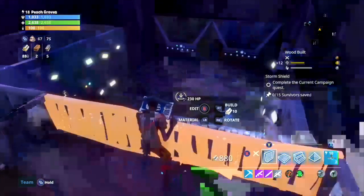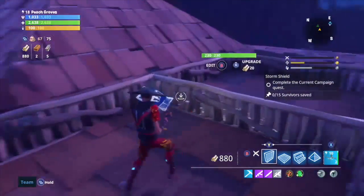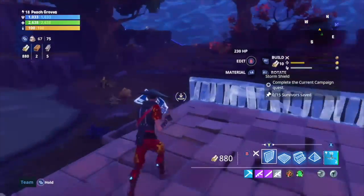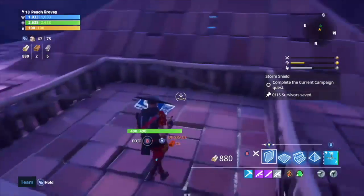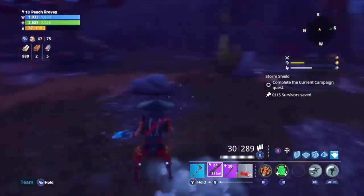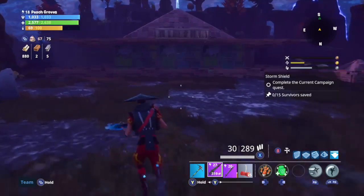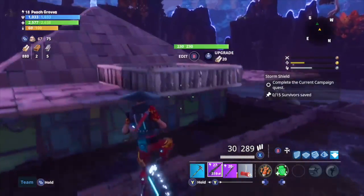You can also lay some barriers on the side to keep them from hitting things directly — right now I'm just using these to show you where things go. This should keep you 360 control of the area. You can shoot at things from below — the only thing you can't hit is enemies down at ground level, but if you have a ninja they can just go down and clear. Everybody else can stay up there with the defenders.